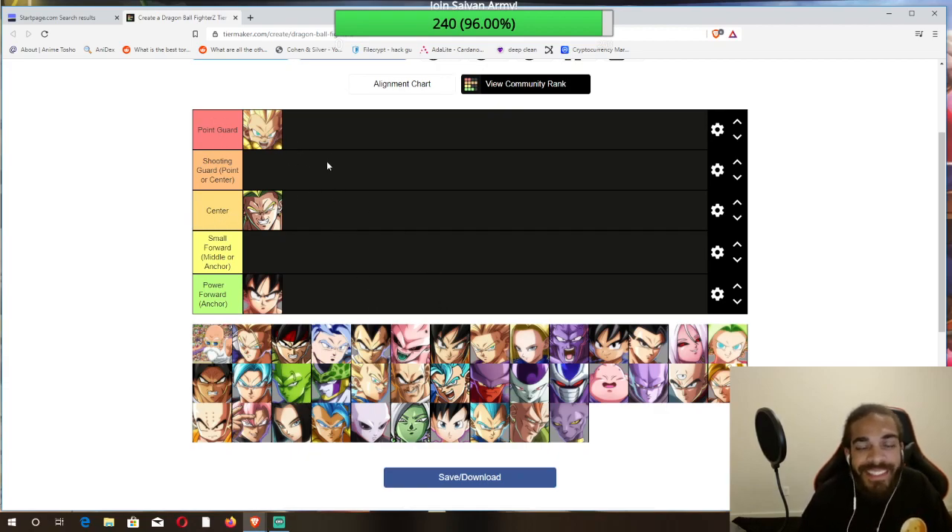So here's how I'm going to do this to make it a little more fun. Point guards are obviously your starting character. Shooting guards work well as point and center, but I'm putting them where they're strongest. Where you get the most out of Broly is at center. Where you get the most out of Gotenks is at anchor — though I play Gotenks at anchor because I run two point guards. Either way, Gotenks is a very good point guard.